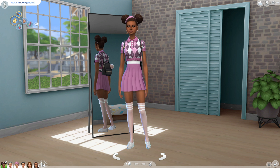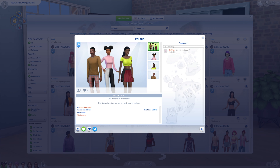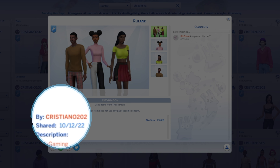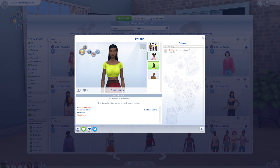So we're going to start with Felicia. Now Felicia has an entire family so I'm going to go grab them from the gallery. Felicia and her parents were originally submitted by cristiano202 and this is what they looked like before I did their makeover. I don't want to pull them into CAS because they won't look anything like this since I don't have a lot of this custom content, but you can see what the original creator had in mind.